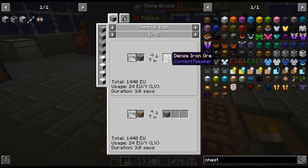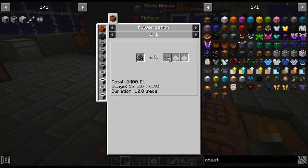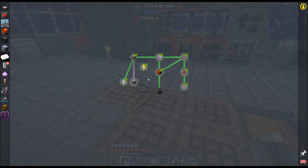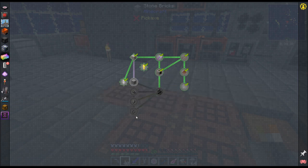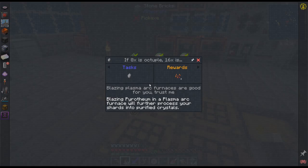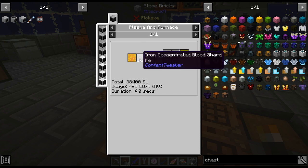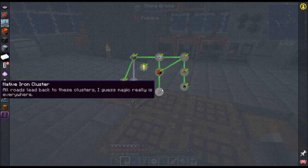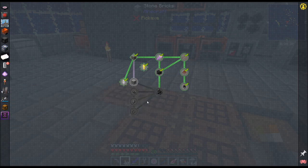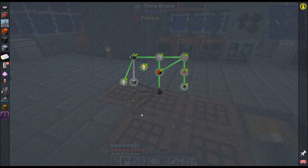So you smelt this to get two of these, to get four of those — yeah, that quadruples instead of doubles. And then there's more you can add to it: a Plasma Arc Furnace with Blazing Pyrotheum, and then you get an Iron Crystal. And from an Iron Crystal you get eight. I believe there is even a 64-times multiplier.